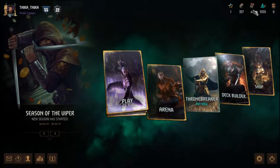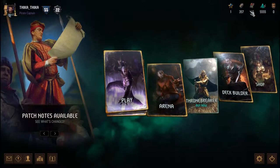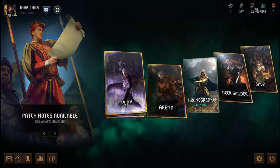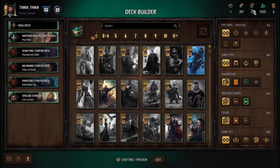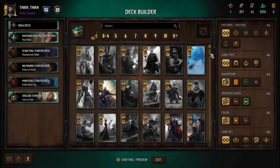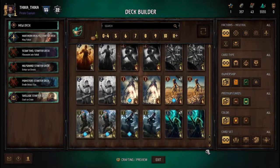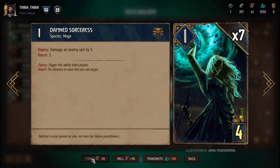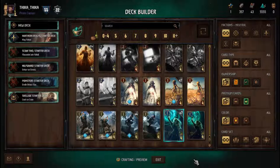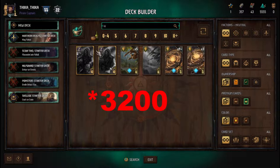Let's now move to these card fragments, popularly known as scraps. Scraps have one use in the game, and that is to create cards. This is why clicking on them takes you to the deck builder. I will without a doubt talk about this deck builder at a future date. Naturally, not all cards are born equal, and so the more powerful a card is, the more scraps it takes to create it, with prices ranging from 30 scraps all the way to 1200.